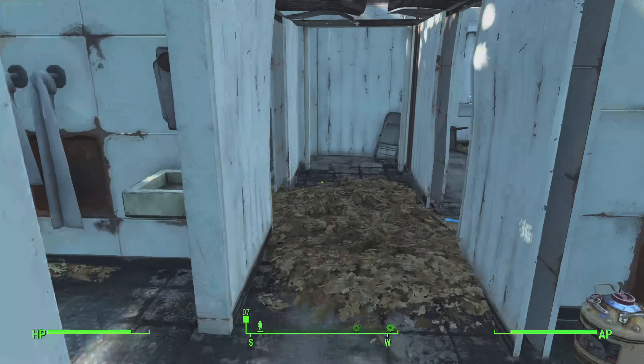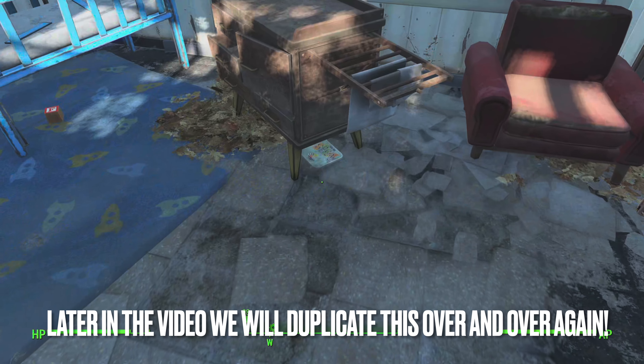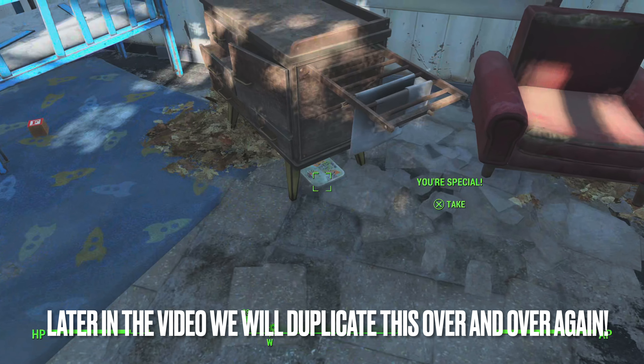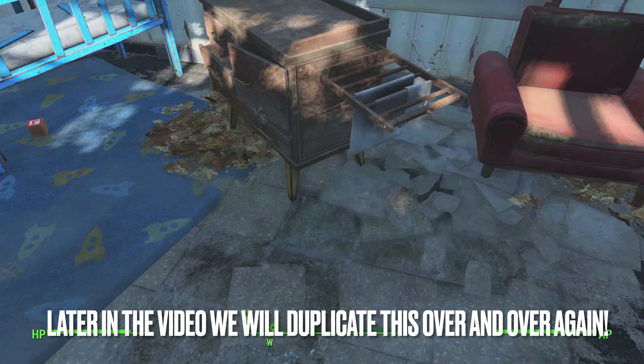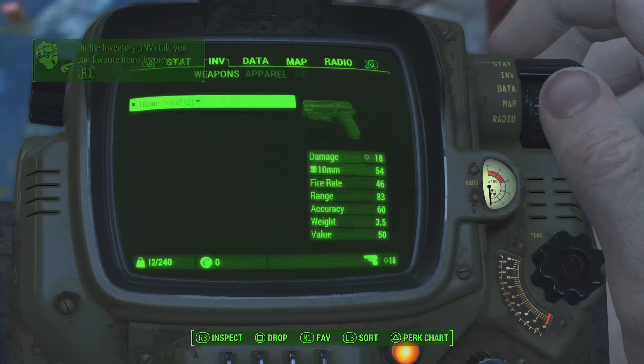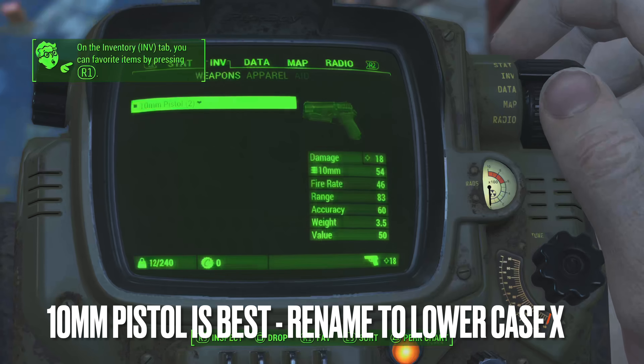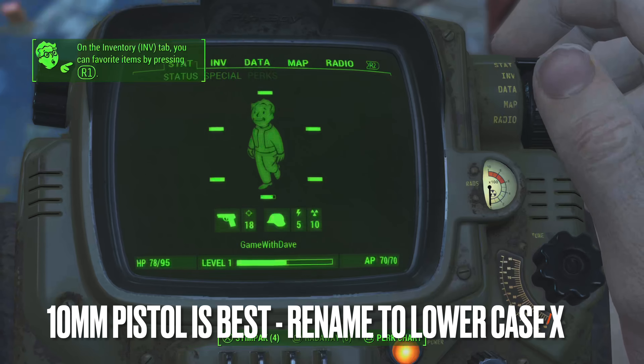First, grab your special book from your house if not already from the very start of the game, and head over to the workshop. I would use the 10mm pistol, but try other weapons if you wish. I have noticed random items will spawn instead of the book, so try sticking to the same weapon as me. Once you're at the weapon workbench, rename the weapon to lowercase x.